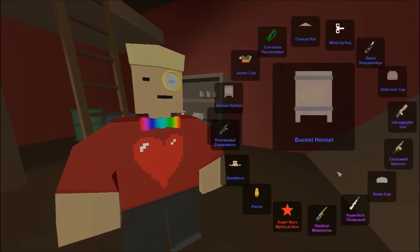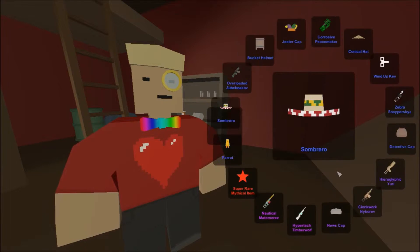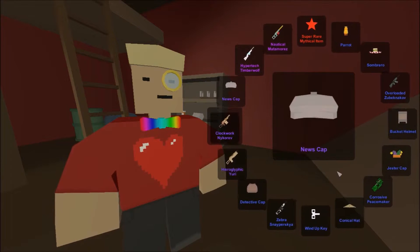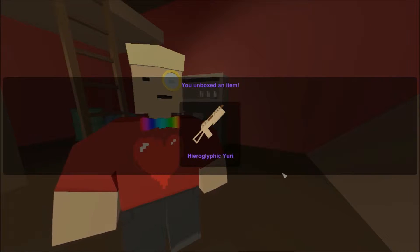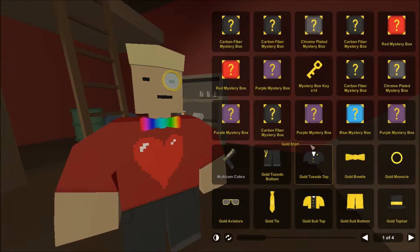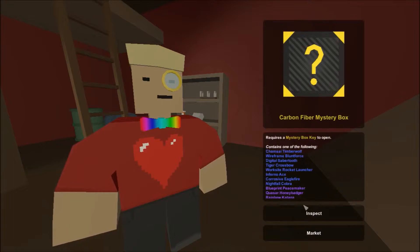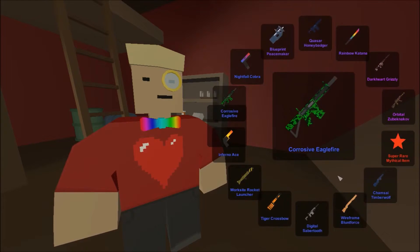Starting with a purple mystery box. Everyone hopes for the parrot or the wind-up key, but looks like we're getting a hieroglyphic Yuri today. That's good, that's good. Let's equip that, now let's go to a carbon fiber mystery box.